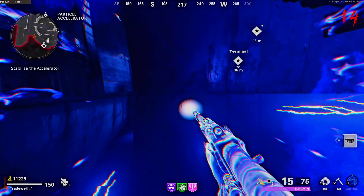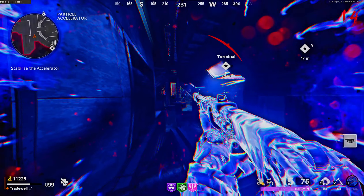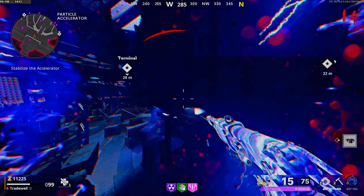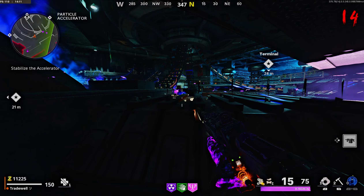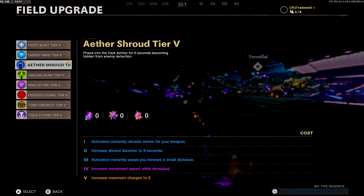Once you are in, turn around and make your way towards the stairs on the map. You do not want to hop over this — you need to walk around this area. When you get to this little platform here, mantle up and then mantle up again. Once you're in this area, you will have no death barriers so you are completely safe.